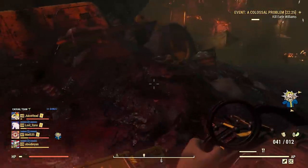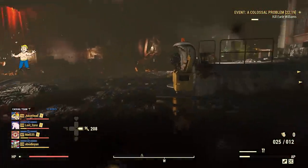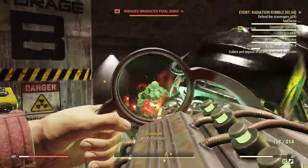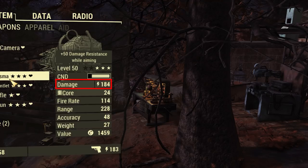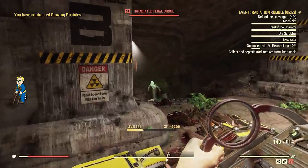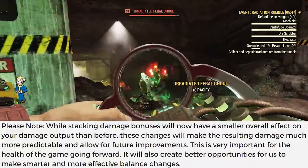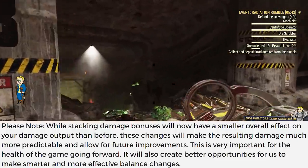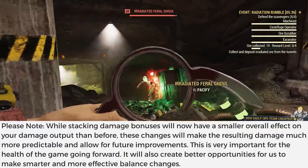However, as this went live with Patch 22, Bethesda actually changed the calculation again. It's not totally clear what happened, but damage is higher than it was on the PTS. If you compare damage output on the final days of the public test server to the now-live version, damage is less than it was previously but still higher than it was on the PTS. The nerf is much smaller than previously anticipated, which is a complete surprise — and largely a good thing.